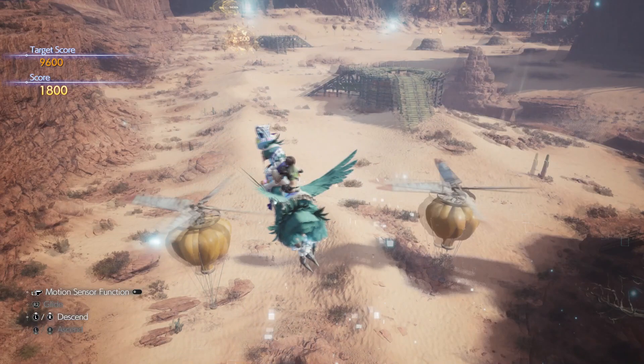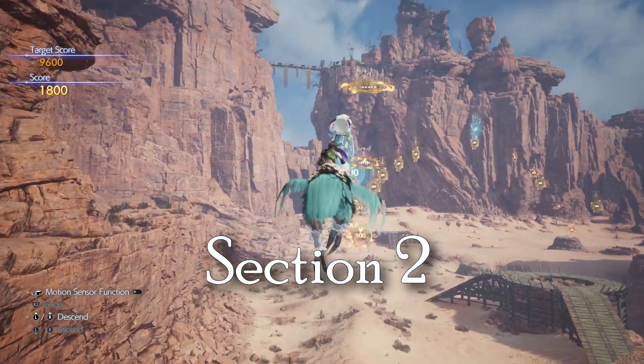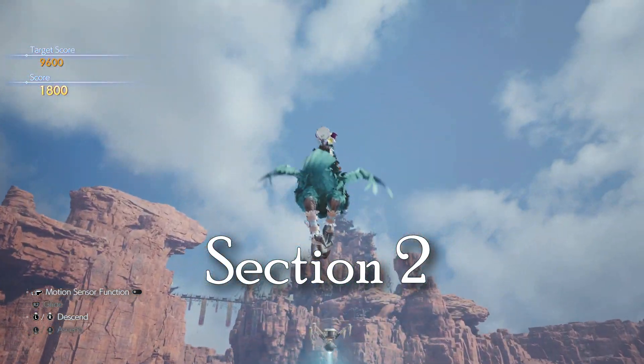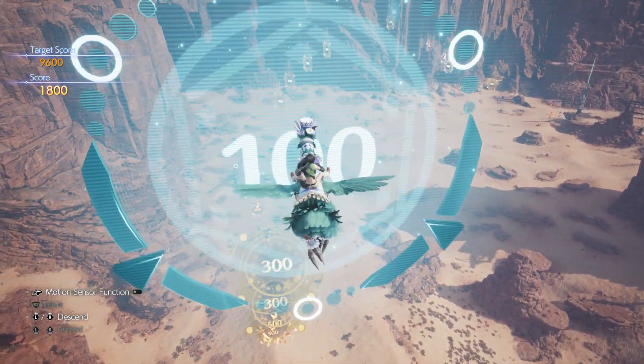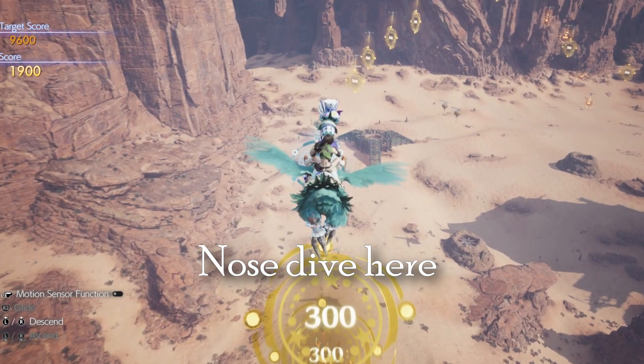Now section two. This one has a few dives in it — it might take some timing to get down. So first things first, just keep holding it. It's going to look like it's going way above this, but it's not. Grab this first guy here, and here's the exact dive spot you're going to want to hit.